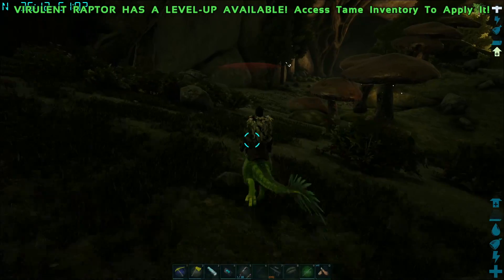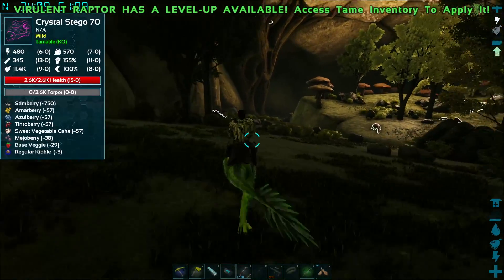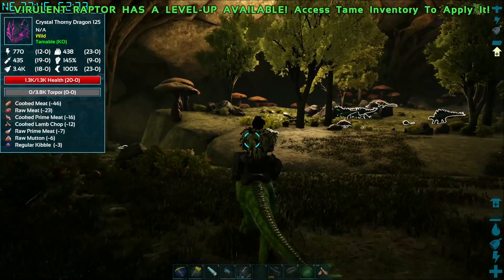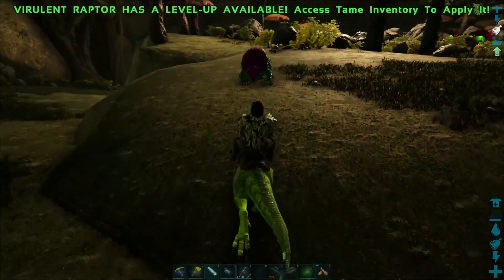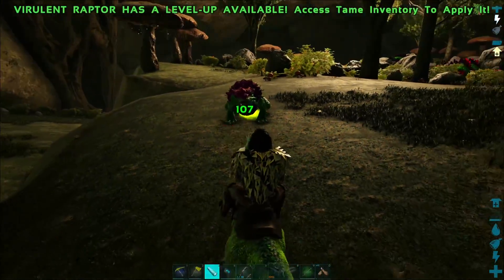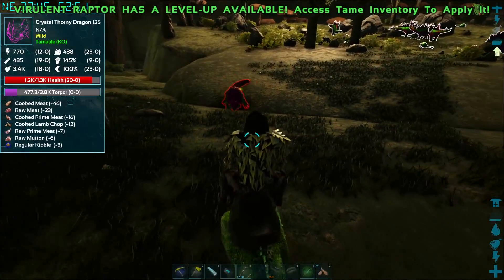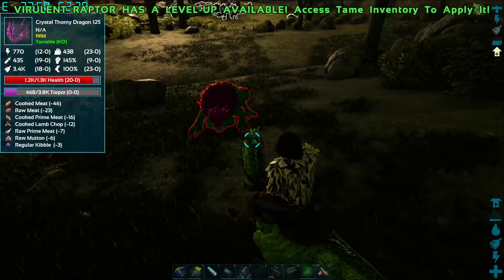Right down here is where the first spawns are. Aberration was just a little bit barren, so we had to go in and add some things. Crystal dinos is what we're looking for right here. Whoa — everything spawned in at the same time! Let's go ahead and see if we can get one of each. This is the crystal thorny dragon — okay, a little bit scary. Everything spawned in on top of each other, that's not good.